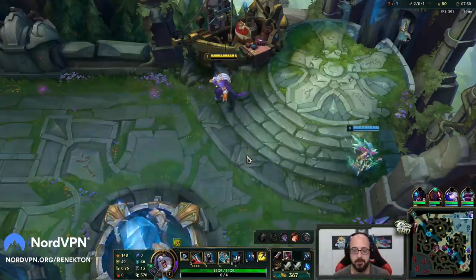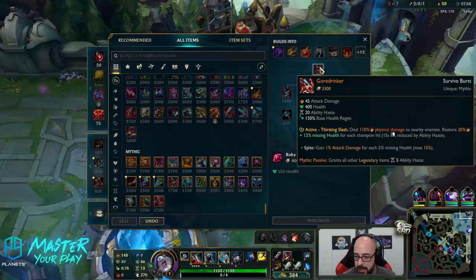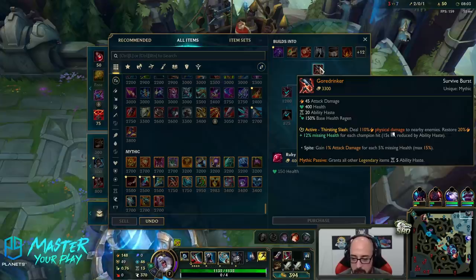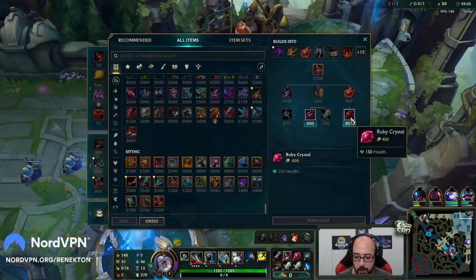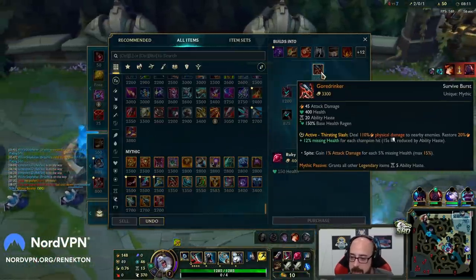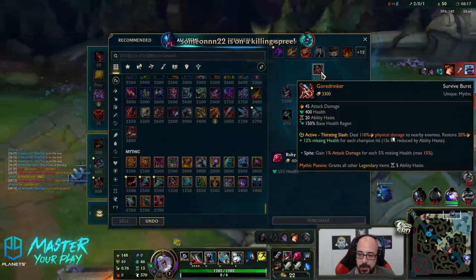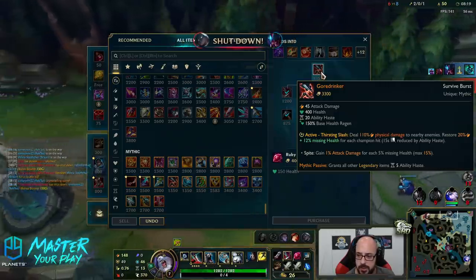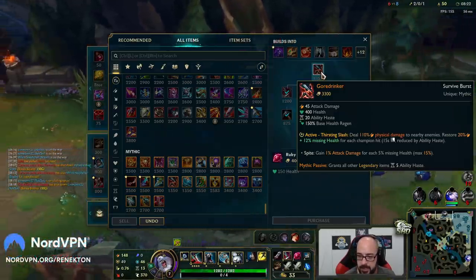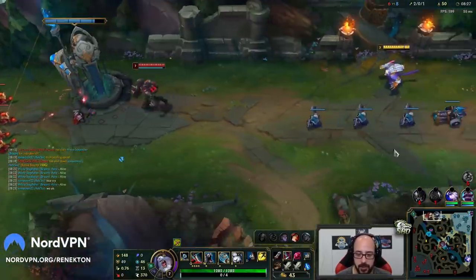I think I'm just going to wait. It's kind of awkward. So, what Goredrinkler is going to do: it's 45 attack damage, 400 HP, 20 ability haste, and 150 base health regen. We gain 1% attack damage for each 5% of missing HP, and it grants all other legendary items 5 ability haste — which is important for this build, obviously. And the main thing is the active: it deals 110% physical damage to nearby enemies, like a giant circle around you, similar to Renekton Q. It restores 20% plus 20% of your opponent's AD plus 12% of your missing HP for each champion hit. It's a 15-second cooldown and also gets reduced by CDR.